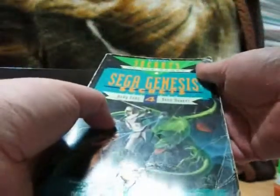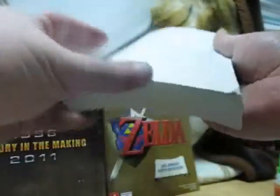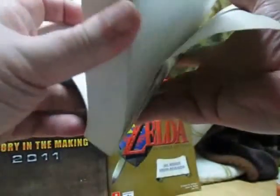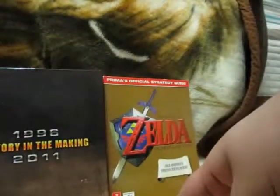And of course we have Sega Genesis Secrets Volume 4, by Andy, Eddie, and Don Nauert — it's spelled with a U. Sonic the Hedgehog 2 is in here, as well as Sega Genesis Tips and Tricks. None that involve yanking the cartridges out while the power is still on.